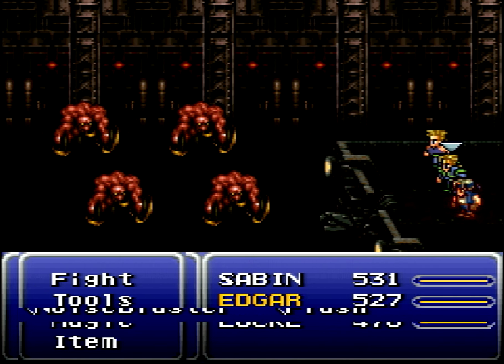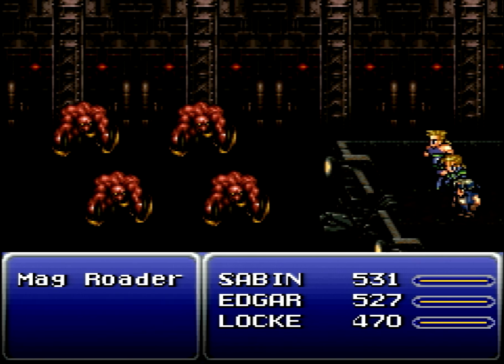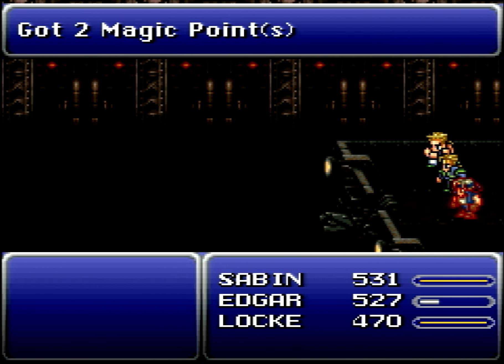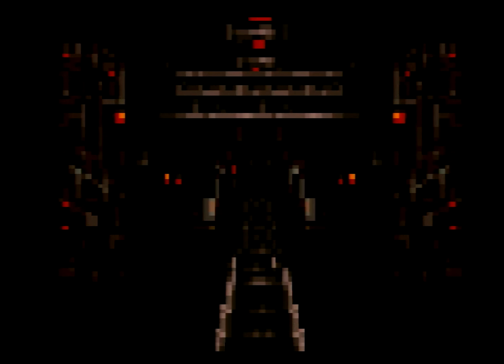One more encounter with those sweet red Magrotors. These guys are unfortunately another example of what makes filling out Gau's rage list so miserable — you wouldn't even know they were here. You can go through this whole section just meeting the purple ones and have no idea the red ones can appear. And even if you know they can appear, you might not know how to affect the RNG to get it to happen once you reach the bottom of that elevator. It's the worst.